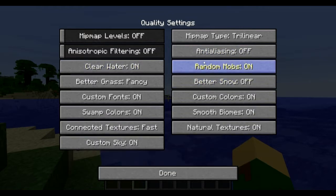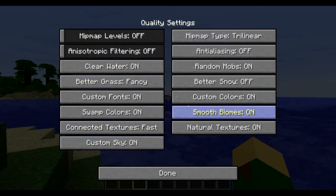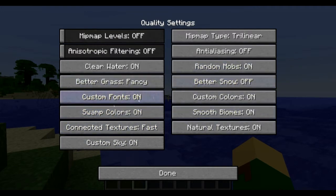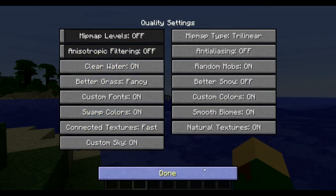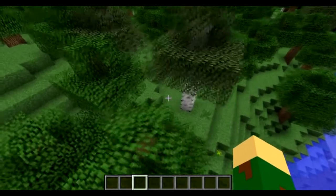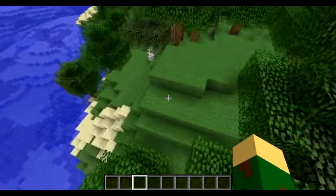Custom Fonts lets resource packs change the font on buttons and menus — that shouldn't affect performance much and basically swaps in the custom font versus the regular Minecraft font. Custom Colors lets resource packs change background button colors. Swamp Colors: in a swamp biome the water and grass are darker — if this is on it applies those darker colors; if off, the water and grass will look like normal biome colors. Smooth Biomes controls how biome borders look — it smooths the transition by sampling and averaging the color of surrounding blocks, affecting water and grass colors depending on biome.